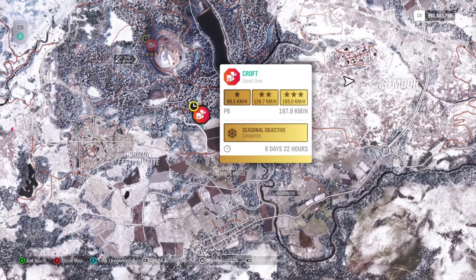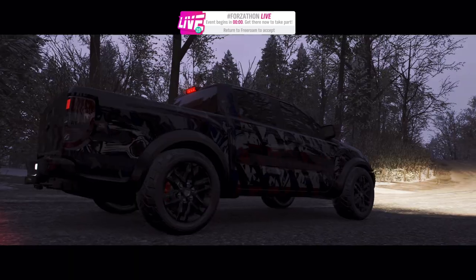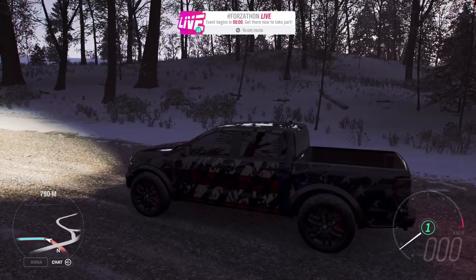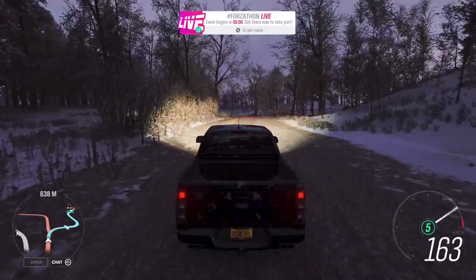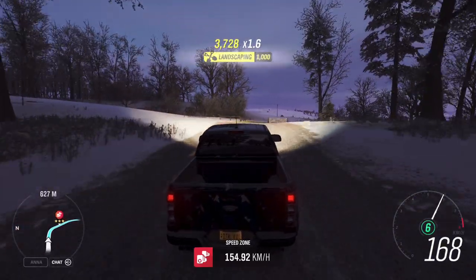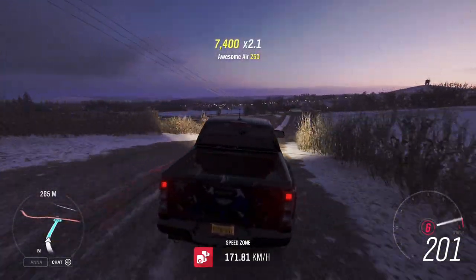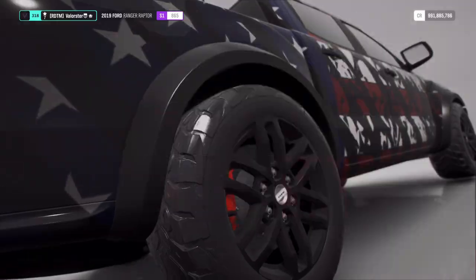Here we have two speed zones. You can start from here — I stayed in my Ford Raptor. As you can see it's tuned and designed, sitting really low, but it is pretty fast and still very grippy. I completely missed the zone though — that's funny. The off-road livery was distracting me and I was looking at the countdown timer.